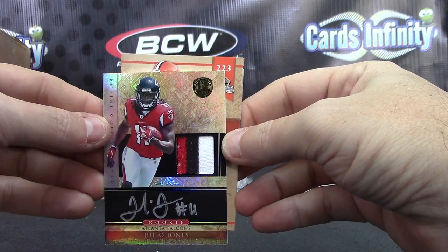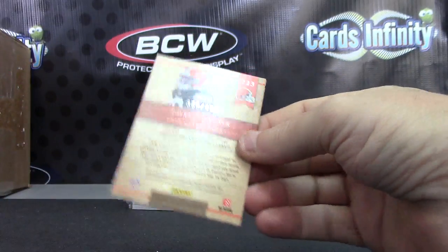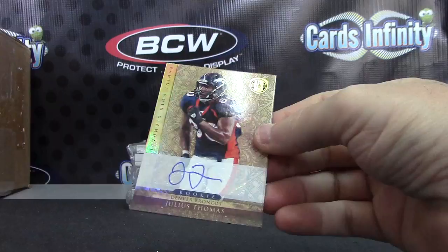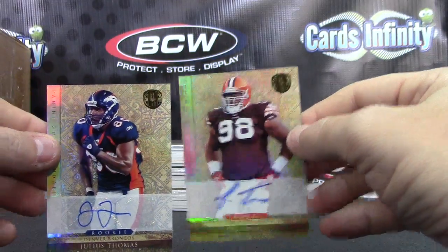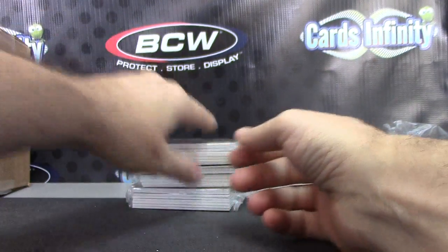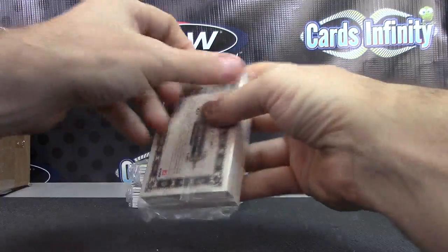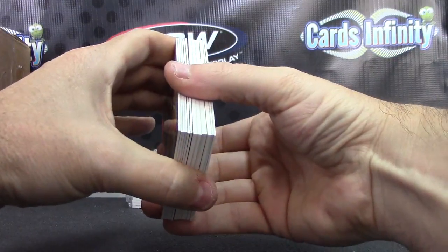DeMarco, Julio, Cam Newton, and Colin Kaepernick — those are your big four. Julius Thomas, Phil Taylor, numbered to 499. He doesn't sign a lot either — apparently he didn't turn in half of his redemptions that were rookies. Maybe he's signing now.